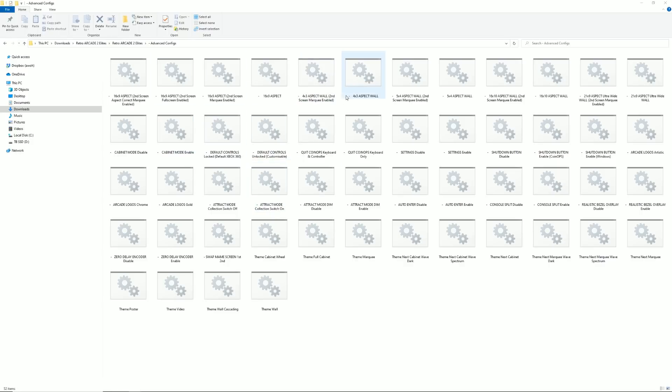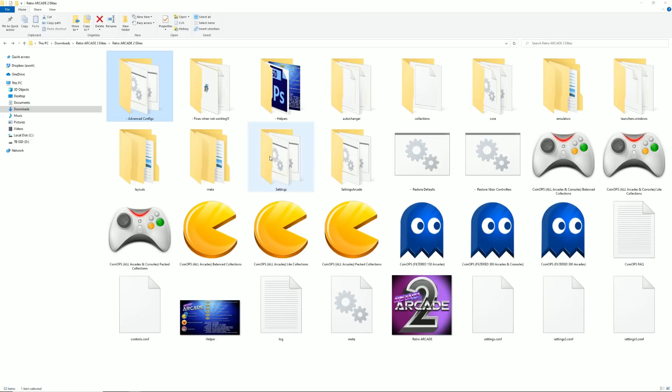Other advanced configs include two screens, three-to-four aspect ratio, five-to-four aspect ratio. The more I play around with it, the more I see it's really set up for someone to have the ultimate arcade. You can implement your consoles. The arcade keeps getting better with different types of arcades, different controls, and easier finding and sorting of games.